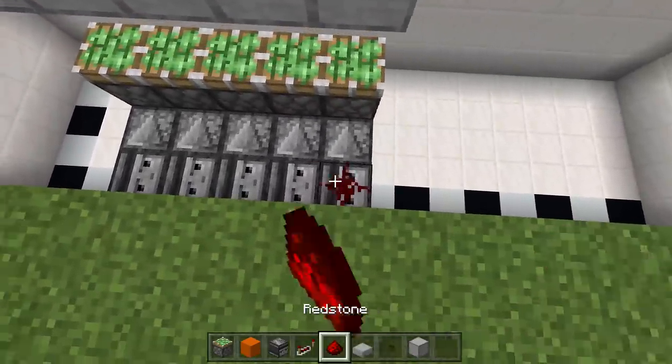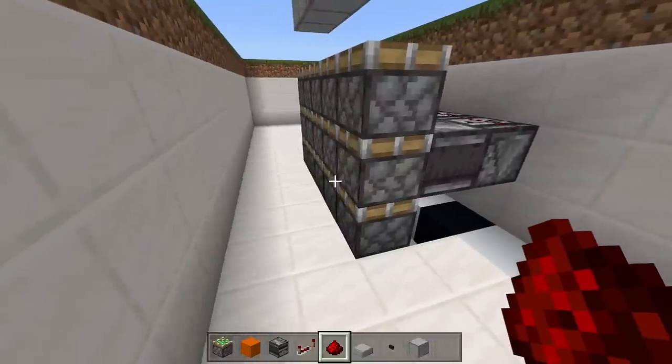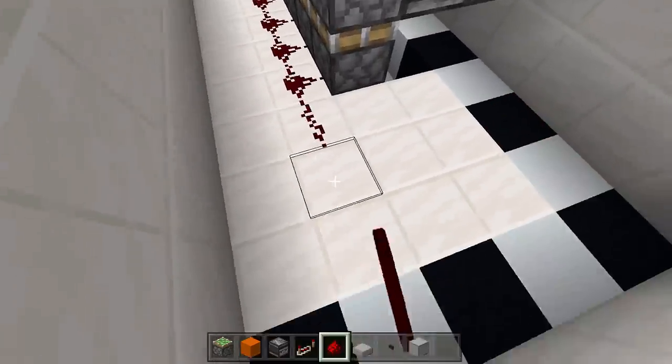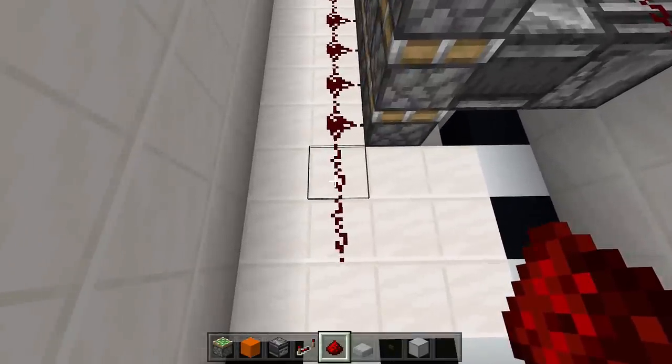On top of all these inward-facing observer blocks, take out some redstone and place redstone on top of all of them — that'll make your sticky pistons go off. Now swing to this side and place a line of redstone going down this entire area on the bottom sticky pistons, then come out two more blocks.